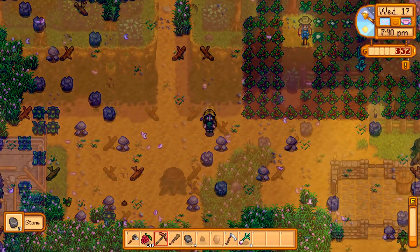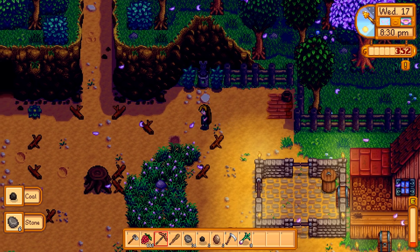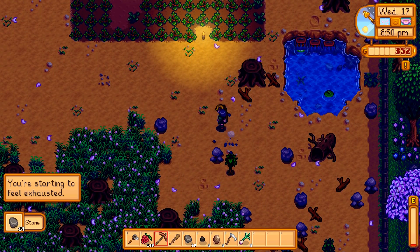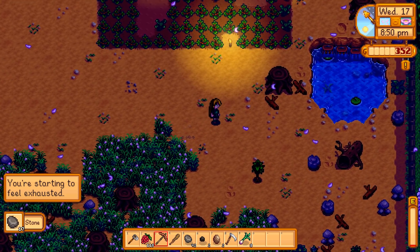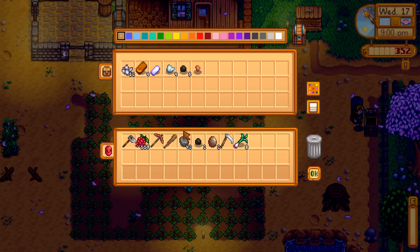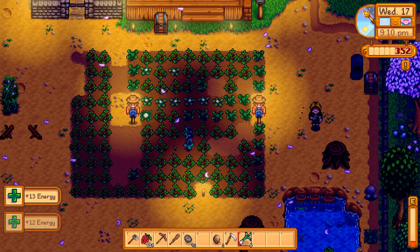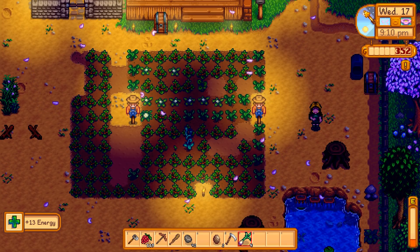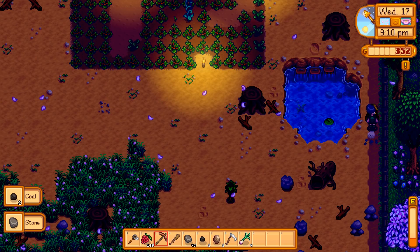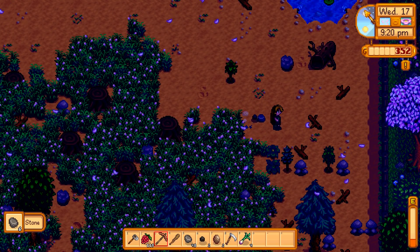I'll just get rid of some of this debris. I found some little wiggly worms, a rock - awesome - and coal. I think I need a total of eight for a machine. Let's see how many I have - five, seven. I got two coal - nice.